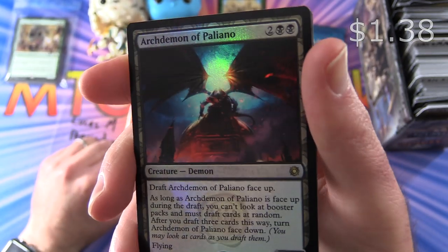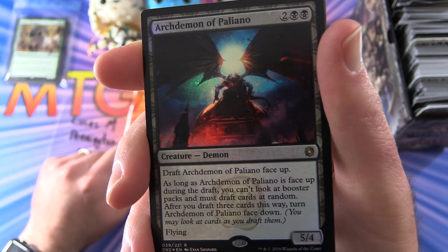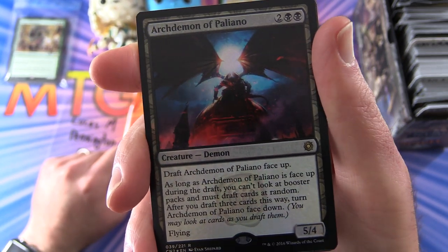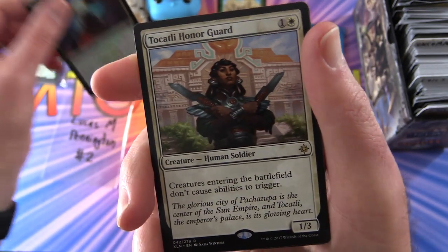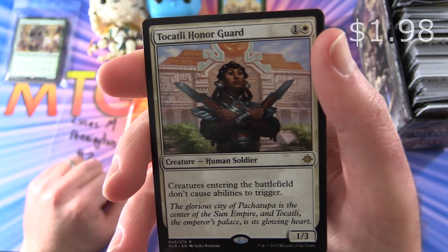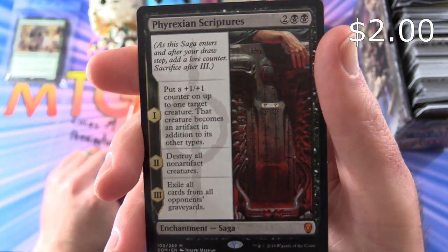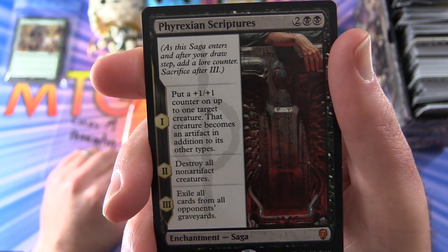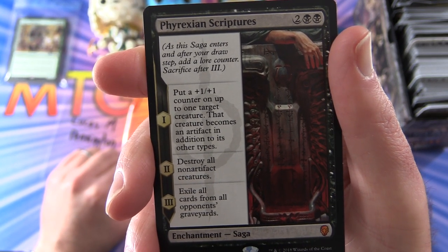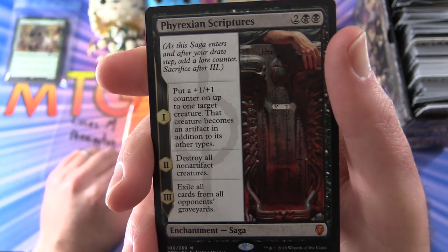So this is a Creature Demon, 5-4 for 4 mana from Conspiracy: Take the Crown. Draft Archdemon of Pagliano face up — as long as it's face up during the draft, you can't look at booster packs and must draft cards at random. After you draft 3 cards this way, turn Archdemon of Pagliano face down. It has Flying. And for the rare, you have Tocatli Honor Guard, Creature Human Soldier, 1-3 for 2 mana — creatures entering the battlefield don't cause abilities to trigger. And a Mythic: Phyrexian Scriptures, an enchantment saga for 4 from Dominaria. Chapter 1: put a plus 1, plus 1 counter on up to 1 target creature; that creature becomes an artifact. Chapter 2: destroy all non-artifact creatures. Chapter 3: exile all cards from all opponents' graveyards.